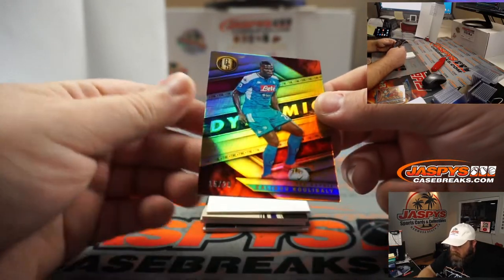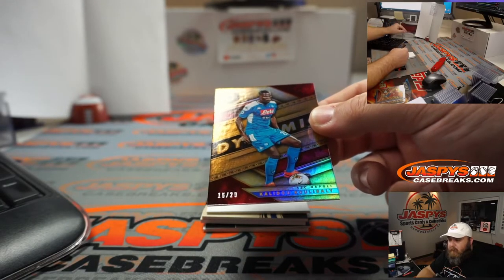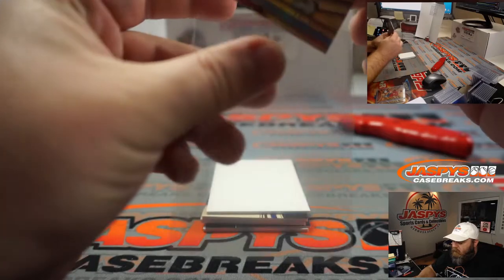Kalidu Coulibaly, 15 out of 29, for SSC Napoli. Spot five — last spot Mojo — Joel.